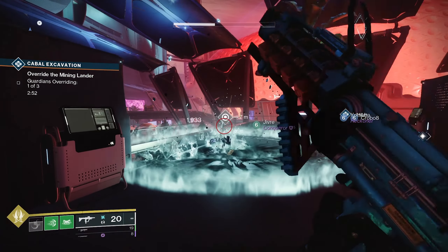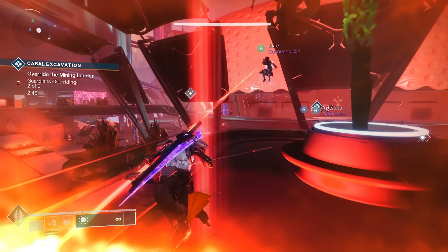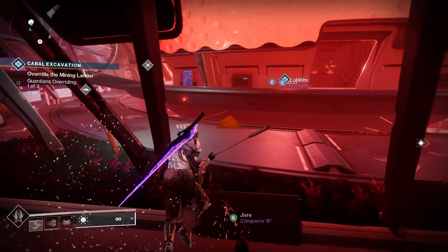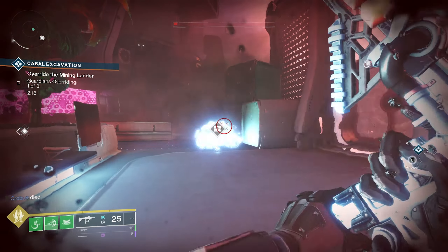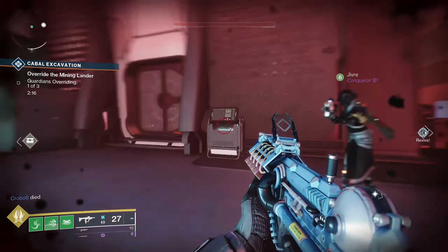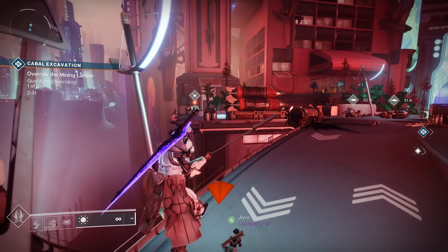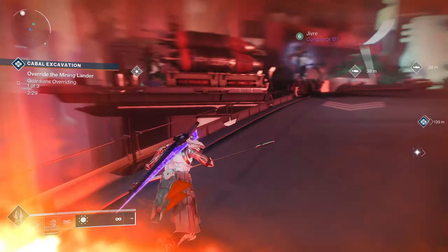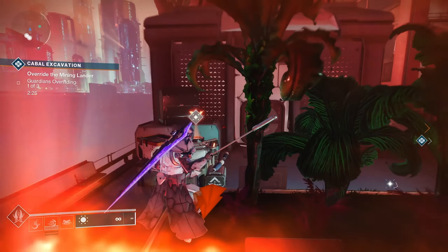Basically, all you have to do is look for the Scion with the antenna above his head. Once you eliminate him, he's going to drop the antenna — pick it up and start looking for the box with the holographic above it, because you're going to need to place the antenna on top of that box. If you don't, you're going to be struck down and killed right away. I highly recommend dropping the antenna first, looking around the area of the zone until you find the box, and then grabbing the antenna and hauling it to the box.